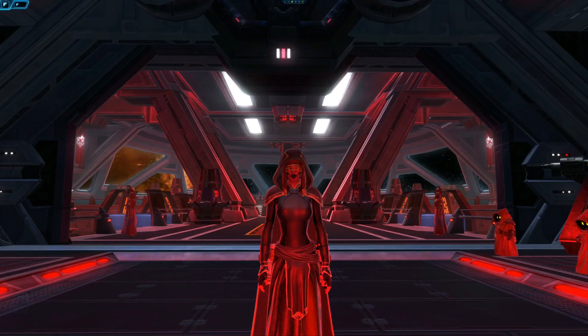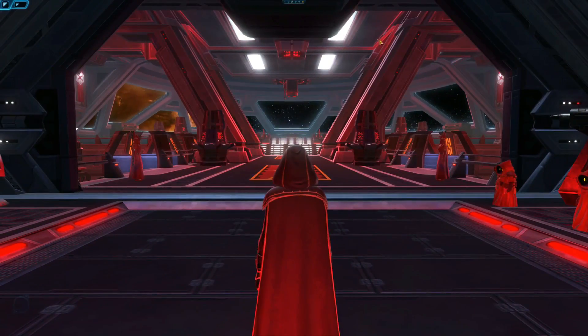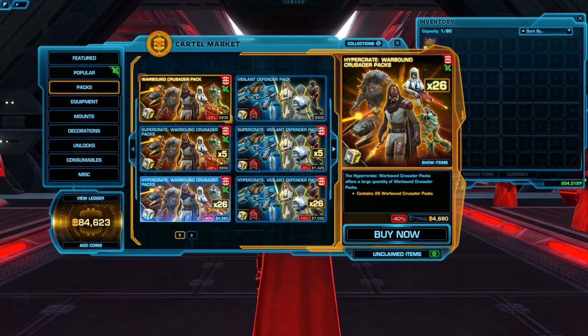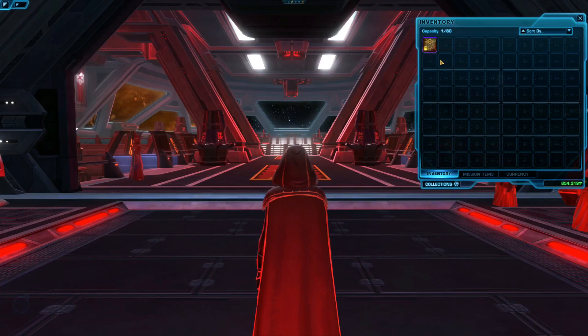Hello everyone! Today I'm hanging out on my dark side character Tskane on our Imperial Guild Flagship. I'm going to be opening up a new type of cartel pack called the Warbound Crusader pack that just came out of the cartel market. They're priced okay and seem to have an okay assortment of items. I'm not super excited because I didn't see any armors I really wanted when I previewed it, but I guess I'll see what we get.